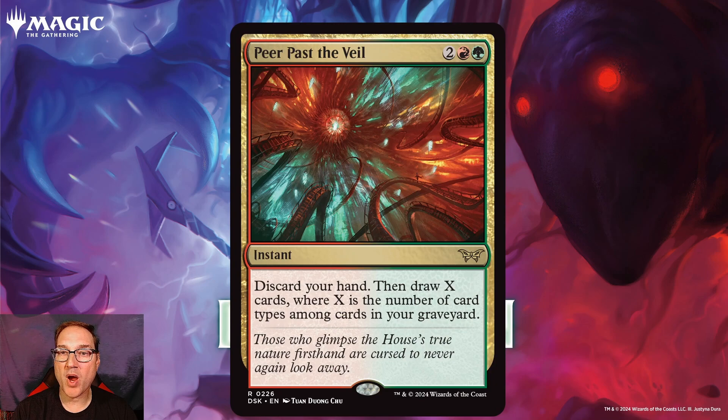Next we've got Peer Past the Veil for 2, a red and a green mana. You get an instant and you get to discard your hand and then draw X cards, where X is the number of card types among cards in your graveyard. I think this is a very powerful green and red spell because normally we don't see this kind of spell in these particular colors — this is typically more of a blue spell. In the mid to late game, any time you're playing a Gruul deck, this is going to be a really nice card where you get three, four, maybe five cards, rebuild your hand, and put yourself in a position to beat your opponent. I really like this — it's definitely playable in Standard but also potentially in Pioneer and maybe other formats as well.